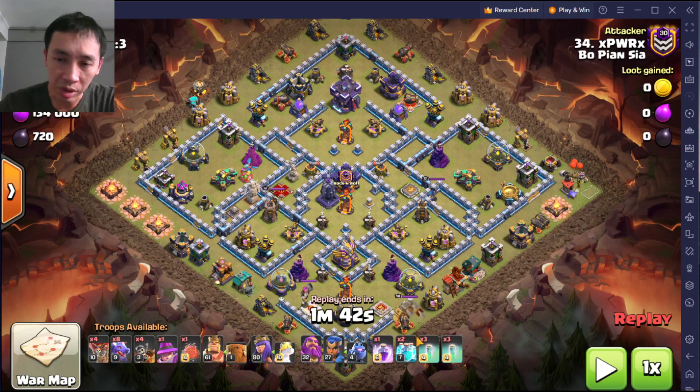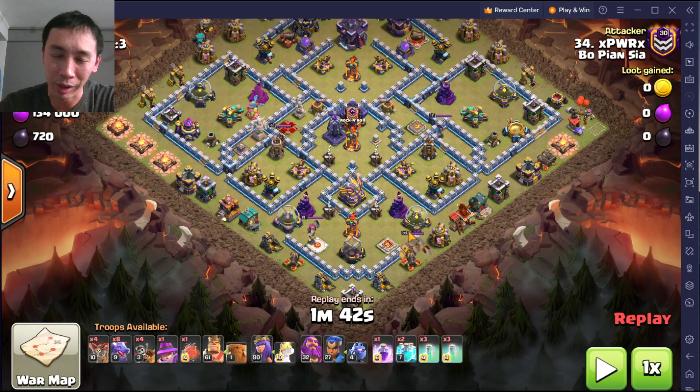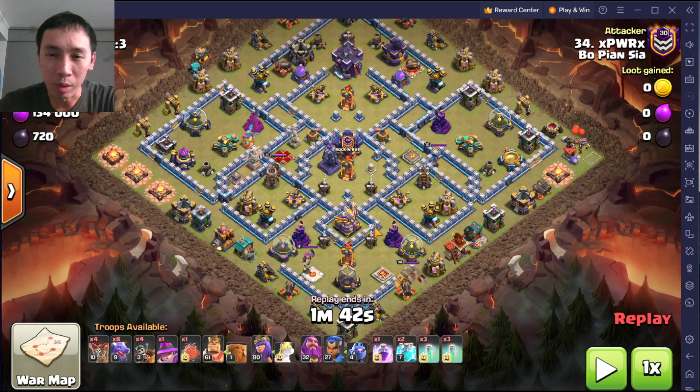This is a double clone — you can see there are two clones here, six in total. This is one of those all-or-nothing kind of attacks; if you fail, you fail spectacularly. After studying the base, my decision is to go in from here, going for the pet house.